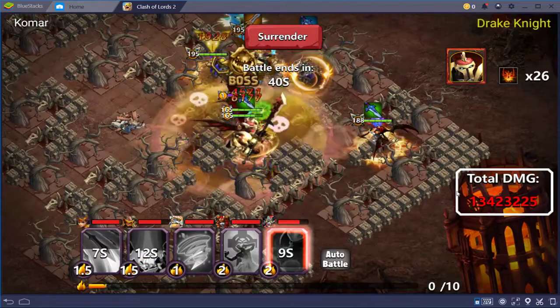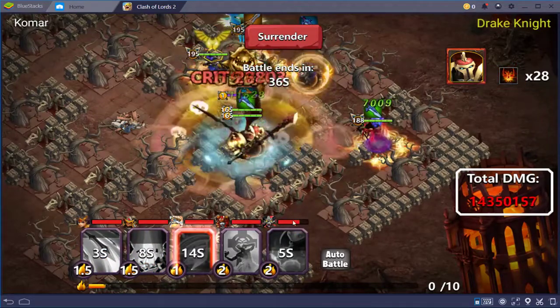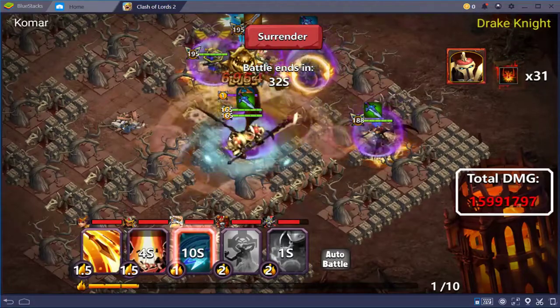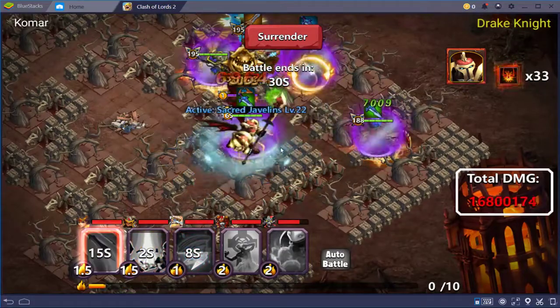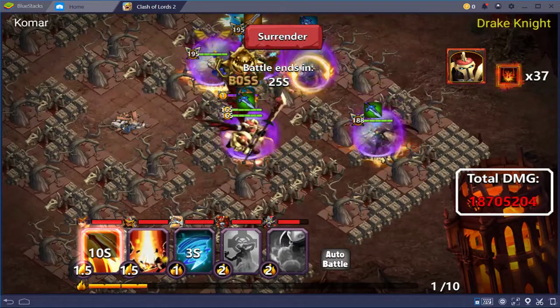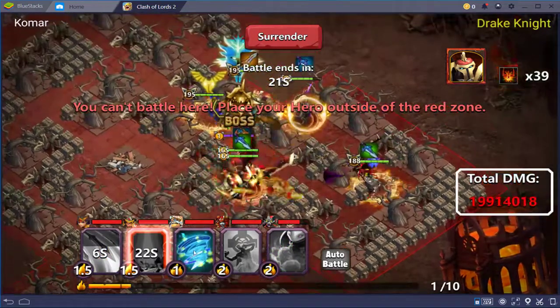Your heroes won't die as fast and you can get a lot of damage in. Pretty much all the boss is doing is just running — the program thinks he's chasing the heroes, so he can't attack anybody. All he does is chase all day, and you just keep hitting him over and over to get the most amount of points as possible.